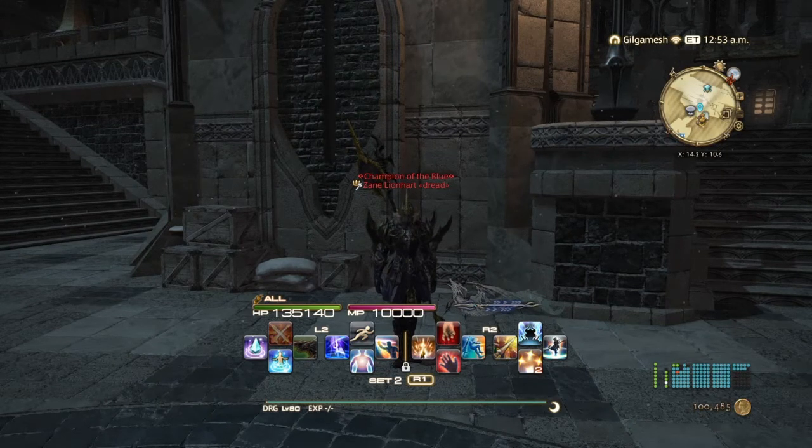In Heavensward, we have the Shadow of Mhach, which you will find in the Foundation area of the Pillars at X14.2, Y10.6, right outside the Astrologians' Guild. You'll be talking to the Sky Pirate NPC, which will be standing where I am right now. It will take you all the way out to the Sea of Clouds, to the northern part of the area, and then you'll be dealing with the rest of the story there.